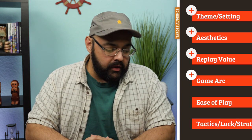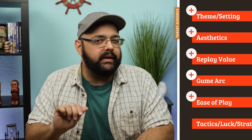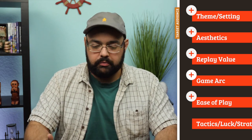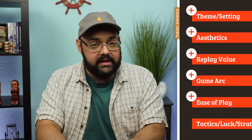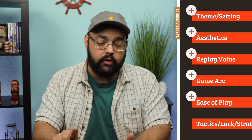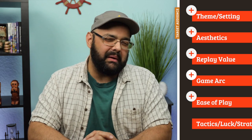Ease of play: the bear token is the only one that's a hair tricky. Everything else is extremely straightforward and simple to understand. Placement rules make sense. How you score all the yellow areas makes sense. The horse and the eagle are really straightforward. So it's just about the bear.